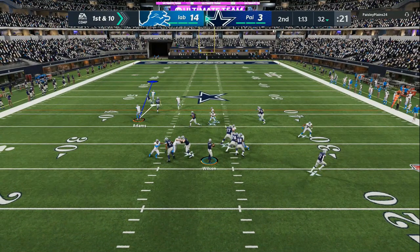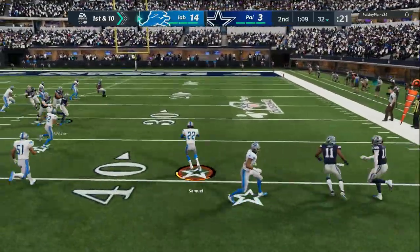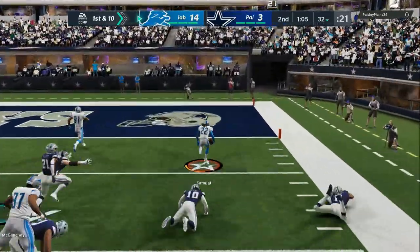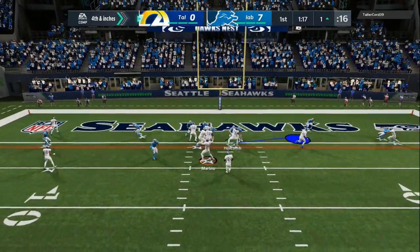Like I said, match personnel. If they are coming out in two wide receivers or less, you want to use your 3-4 bears, your 3-4 odds, your 3-4 evens. If they are coming out in two wide receivers and two tight ends, you can use nickel 3-3-5. But you don't want to be man coverage across the field.